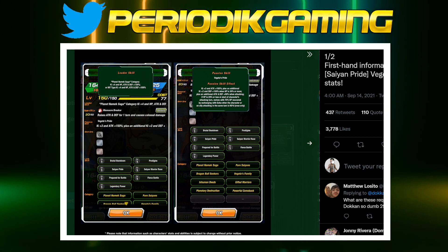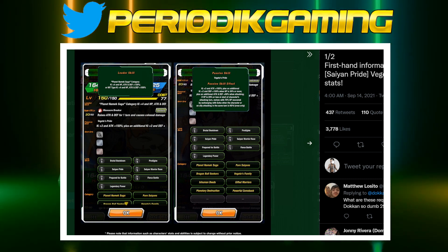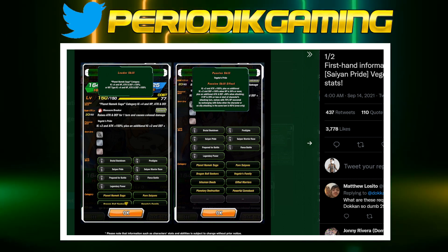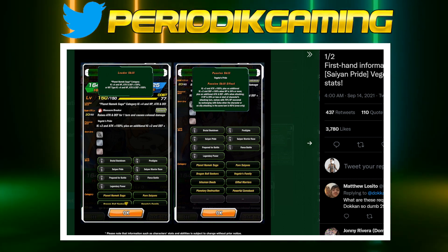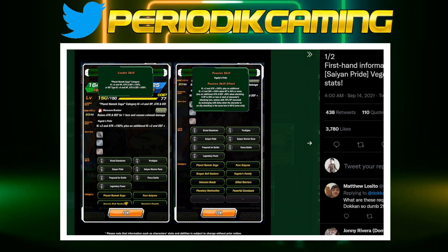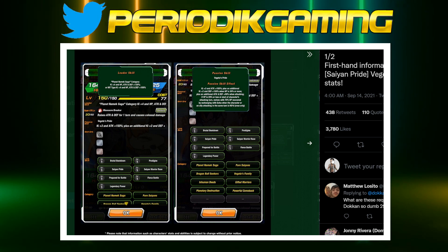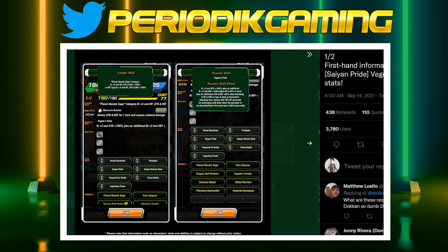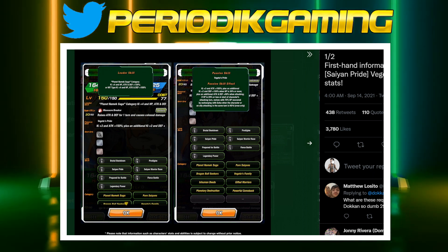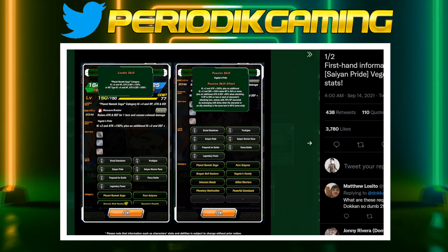Now they purposely get rid of his defensive bonus. So essentially what they're saying is: when you go into this turn and that revival mechanic is lit and ready to go, make sure Vegeta takes the hit because he will have zero defense at that point and he'll die, which will allow you to revive. It's pretty much a free revival at that point — they really want you to get it.